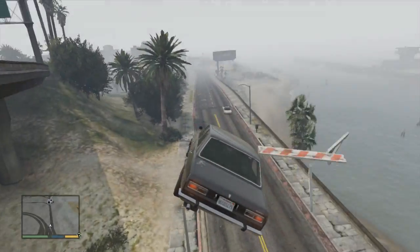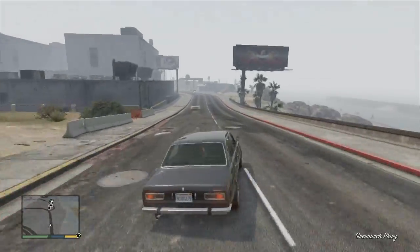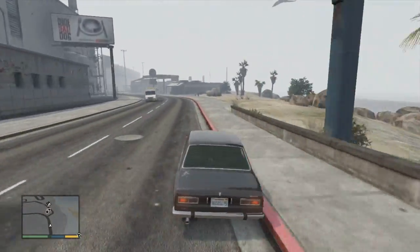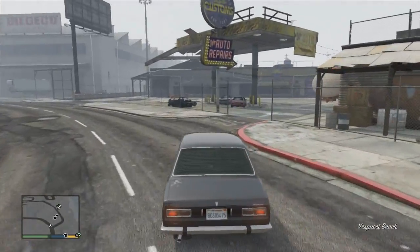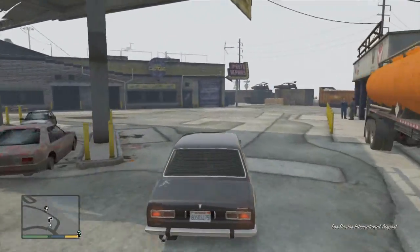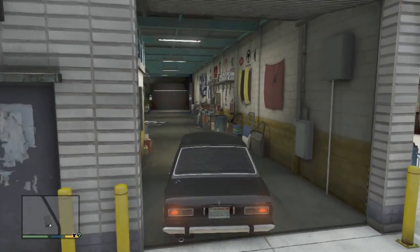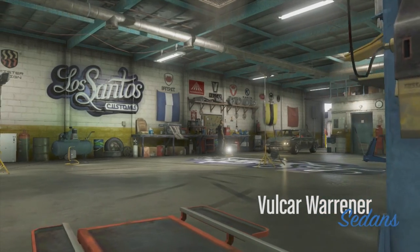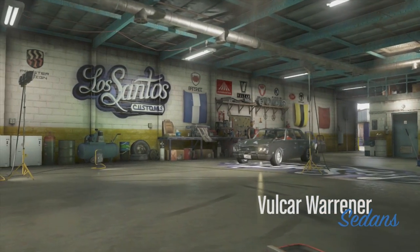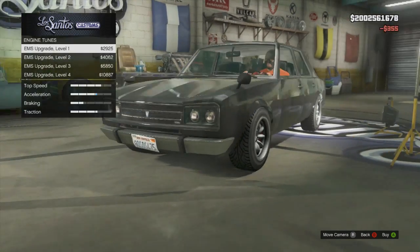What's up guys, it is SaintsFan and welcome back to another video about the Hipster Update DLC. I'm having so much fun with all the new cars, new clothes, and everything they did add with this update. Today we're going to be talking about the Volker Warriner, and this is actually a really nice car — one of my top three favorites from this DLC. I think it has the potential to compete with the Futo for one of the best drifting cars in the game right now.